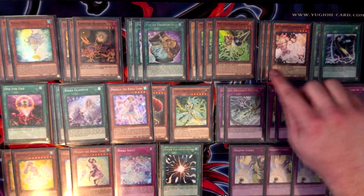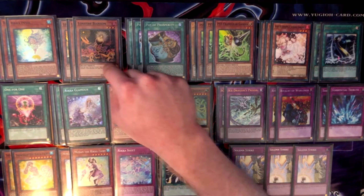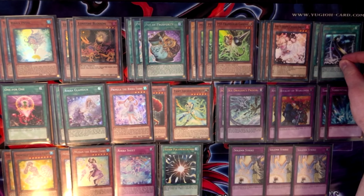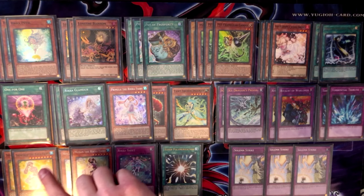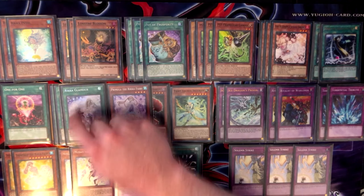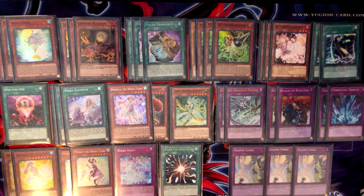Then obviously three copies of Gamma, three copies of Ash — these are just hand traps. Gamma is actually fantastic in this deck because you have One-for-One, Glamour, Lonefire, Prosperity, and Fury of Kairu Shin that will all have no monsters on the field when you activate them. So if you draw them in your opening hand and your opponent hits you with Ash, you chain Gamma, which is absolutely fantastic. There are 12 cards in the deck you can chain Gamma to against an Ash, which is insane.